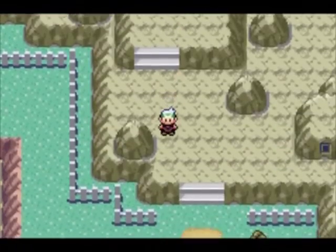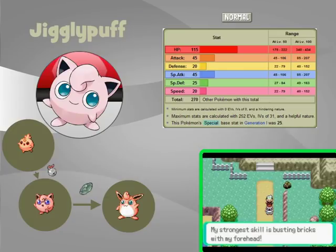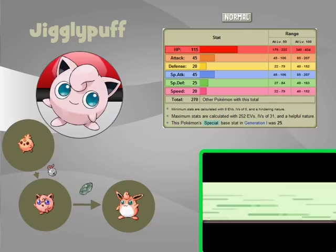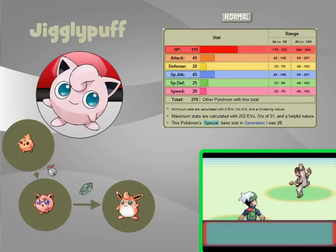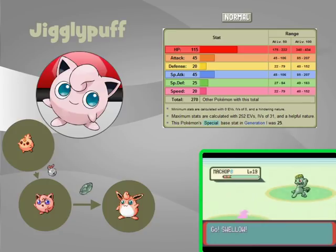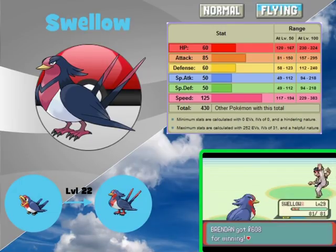When you come out of Meteor Falls you will be on Route 115 north of Rustboro City, and here you can catch the Normal type Jigglypuff. It may look like a useless Pokémon, but when you evolve it into Wigglytuff it can be a very useful ally. Its Attack and Special Attack are quite good, and together with its rich movepool it can be used for a lot of different things. You can also find Swellow, the evolved form of Taillow, here.